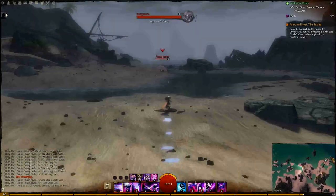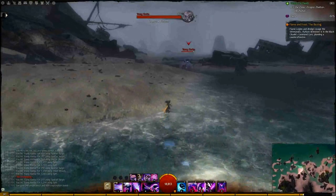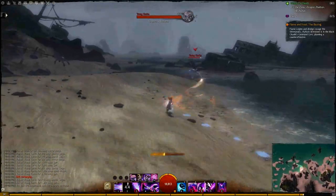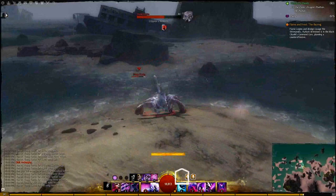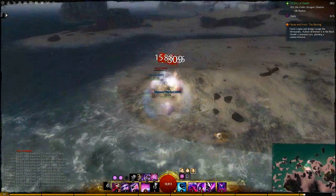Now I'll leave you with some footage of me playing my Mesmer. Take note that I have no set rotation. Part of the key to success is knowing when certain abilities on your other weapon sets are available for use, knowing when to get into melee range, as well as knowing when the proper time is to shatter. Most of my damage will come from burst cycles as well as Phantasm attacks. An example of a typical opening burst cycle would be Greatsword 2, 4, 3, auto attack while running into melee.